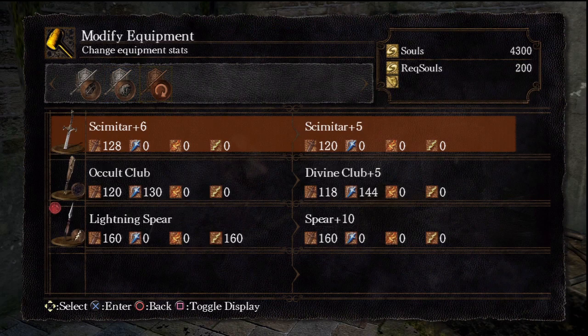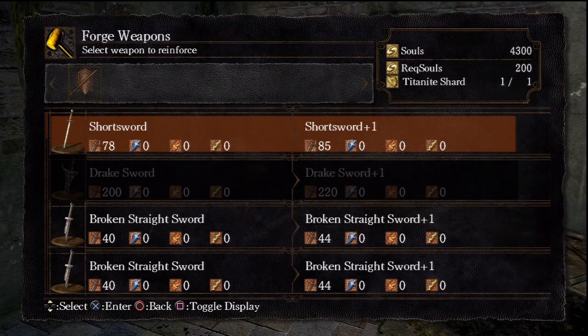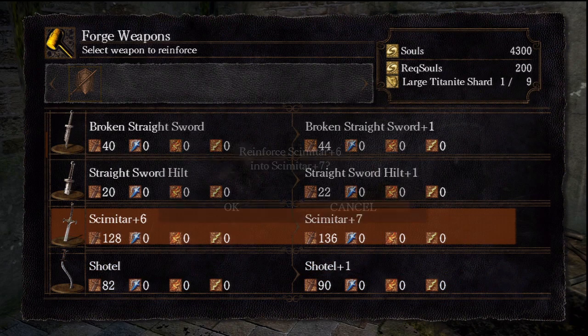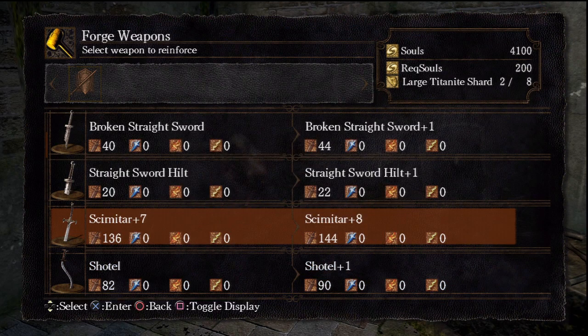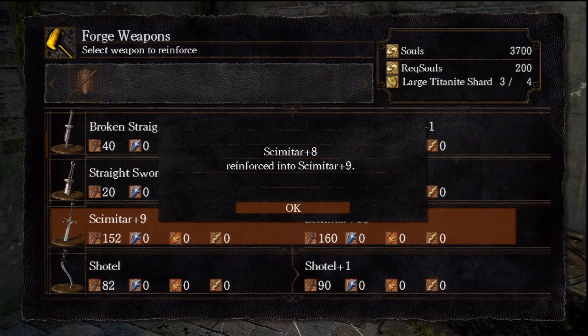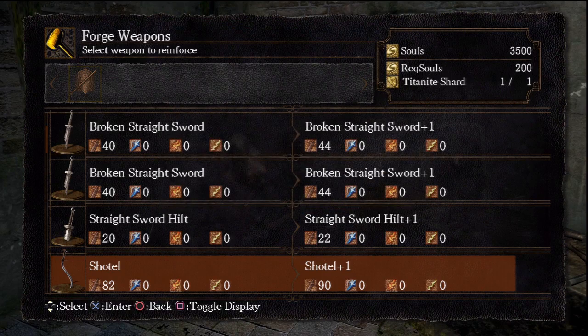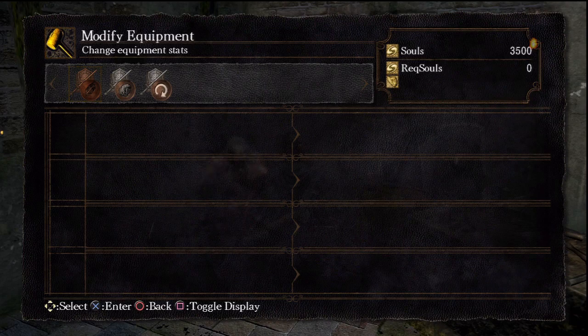And once it's at plus 6, just upgrade it again up to plus 10. To upgrade from plus 1 to plus 5 is a total of 9 titanite shards, and from plus 6 to plus 10 is a total of another 9 large titanite shards.